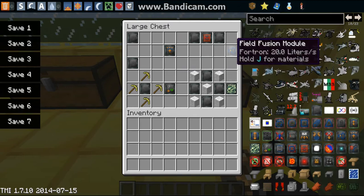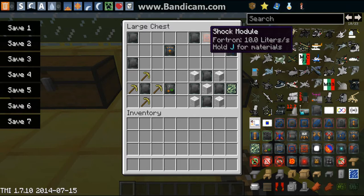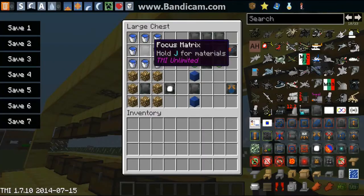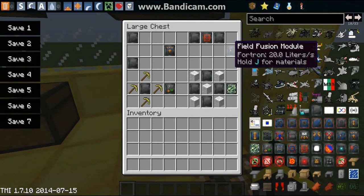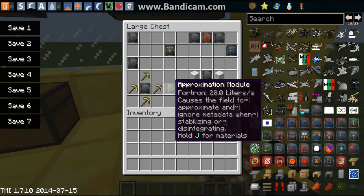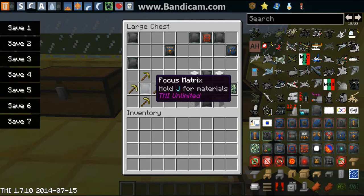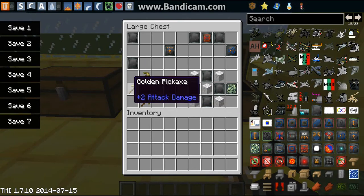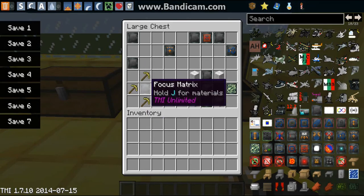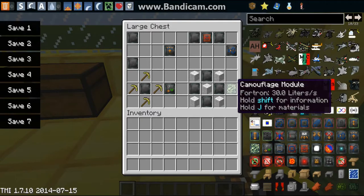To create a field fusion module, which I think stabilizes the field, you need two focus matrices. There's also a shock module coming up. To create an approximation module, which ignores metadata for faster stabilization meaning faster force fields, you need four pickaxes arranged around one focus matrix.